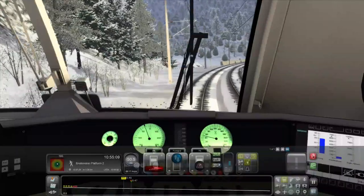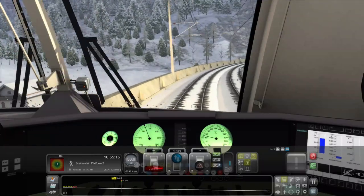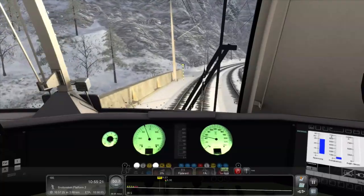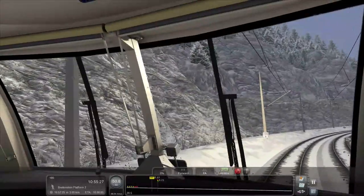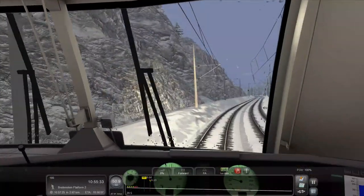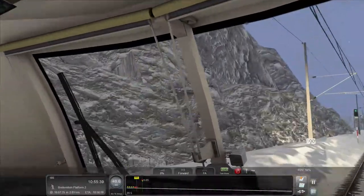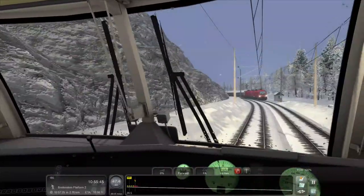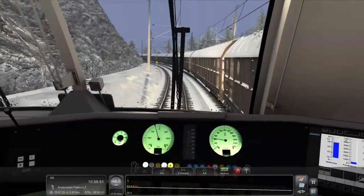I guess we can turn off the sander — actually, maybe we'll leave it on because the tracks are probably icy, it's probably just safer. Look at those rocks — yes please. I could tell you a few things about those. Those are probably metamorphic rocks, I'm guessing. The Alps are very heavily deformed rocks but those just look good. I like looking at rocks because of my degree course. In this game they look pretty good.